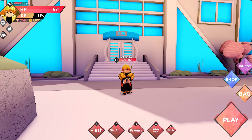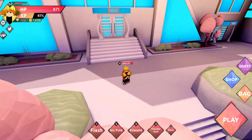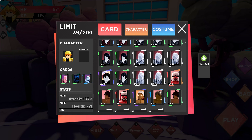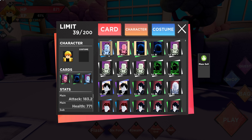Hey guys, today I will show you how to get gold fast in Anime Dimensions. Gold is used to upgrade cards and make you really strong. What you want to do is go to your bag, and usually if you play a lot you'll get lots of cards that you don't use because you can only equip three.